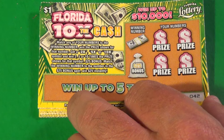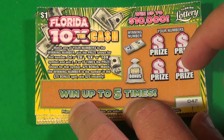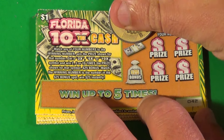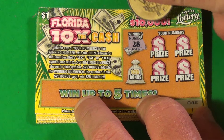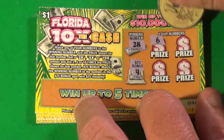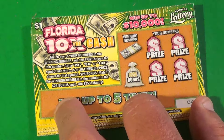What we want to do is match the 20 number, or find a multiplier of the 10x, or you can get a $25 bonus by matching a number here. The number is a 28. No bonus. We have a 6, 27, 22, and a 3 — loser.